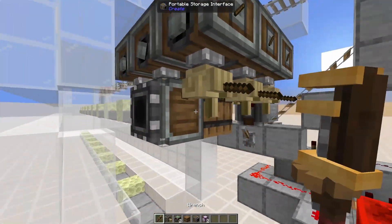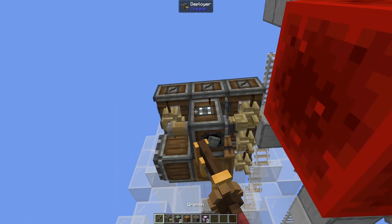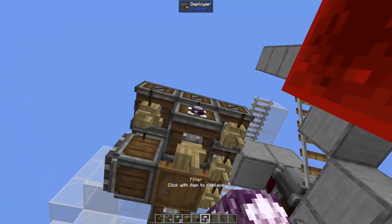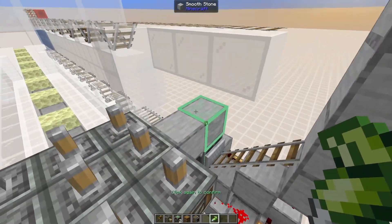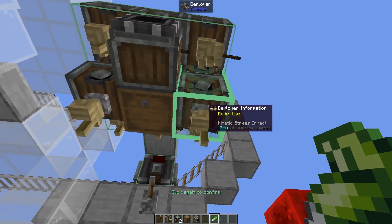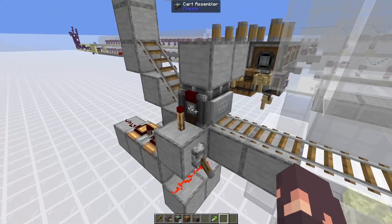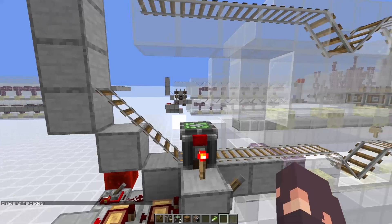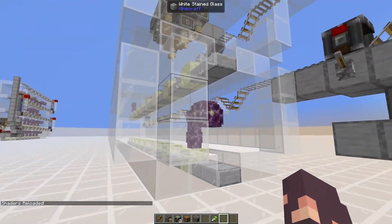Place sticks into each of the deployers' hands - if you do a full stack of sticks it'll just pick up the whole stack, which isn't ideal, so make sure you place in sticks to all of these. Then right-click each one with a wrench to switch them from use mode to attack mode, and hover over them with your engineering goggles to make sure they're all on attack mode. Then on the center one, place a barrel, and on the side of the barrel place a portable storage interface facing outwards.